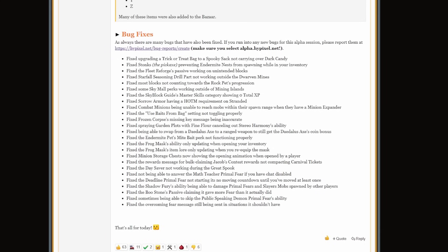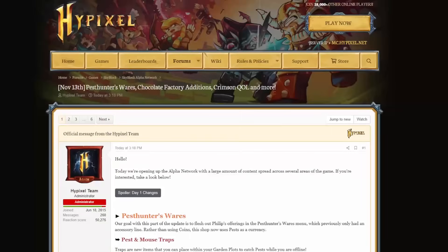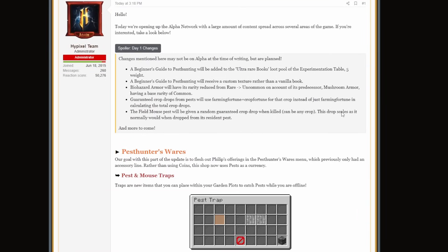Last but not least, there are a bunch of bug fixes. In terms of day one changes, they've made it so a guaranteed crop drop from a pest will use farming fortune plus crop fortune for that crop, instead of just farming fortune — a small buff. They've also made it so biohazard armor is uncommon rather than rare, because its predecessor mushroom armor is common.